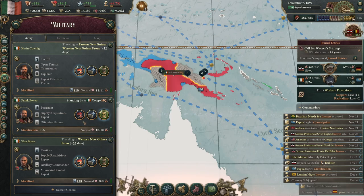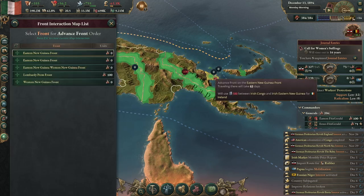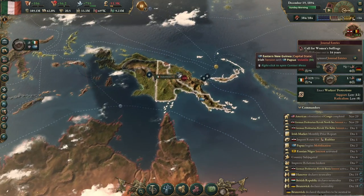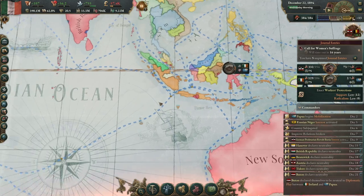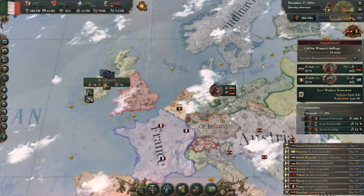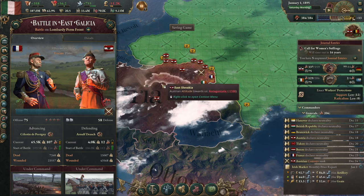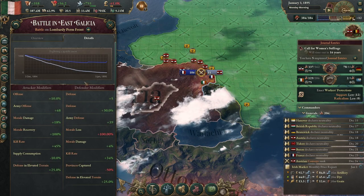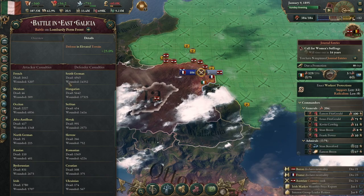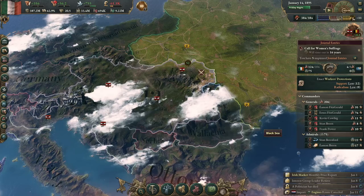Let's send this other guy from Congo to the Eastern New Guinea front — we'll have enough troops there to win that pretty quickly once it kicks off. I'd love if this war with Austria just ended so we can get back to the real business of destroying the British Empire. Let's do a promotion — yeah, we can promote him.